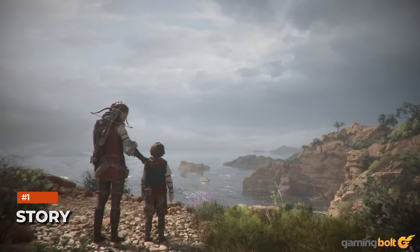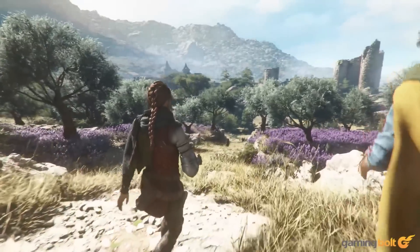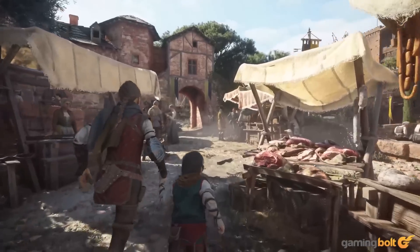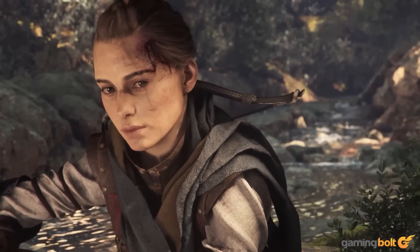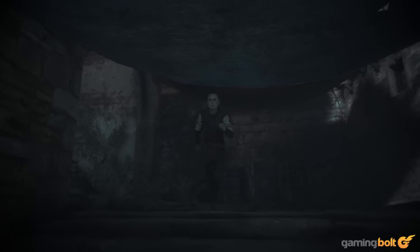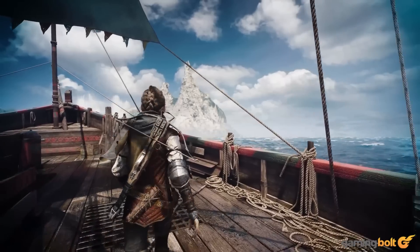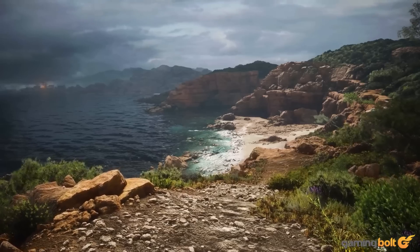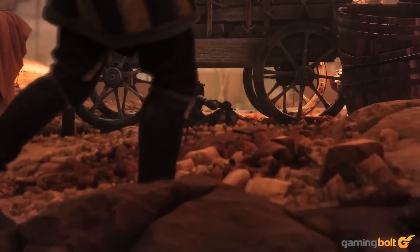A Plague Tale Innocence ended with what seemed like a resolution of the rat problem, but there's troubled waters ahead. Amicia, Hugo, and their mother Beatrice are living a relatively peaceful life when A Plague Tale Requiem kicks off, six months after the events of the first game. But when Hugo's affliction flares up again and massive rat swarms begin re-emerging, the siblings are forced to flee. Their ultimate goal is to get to a mysterious island in southern France, in hopes of finding a cure for Hugo's blood disease.